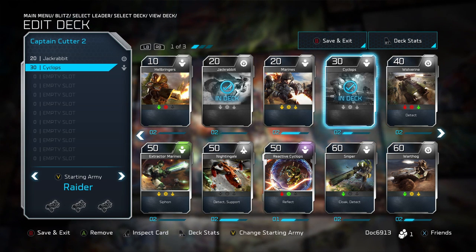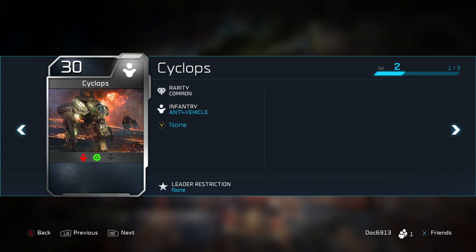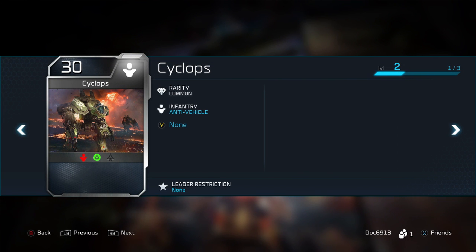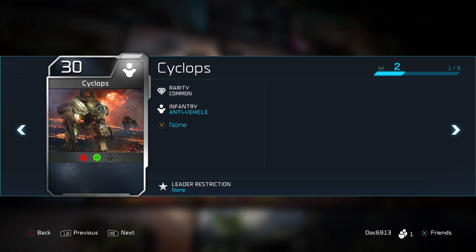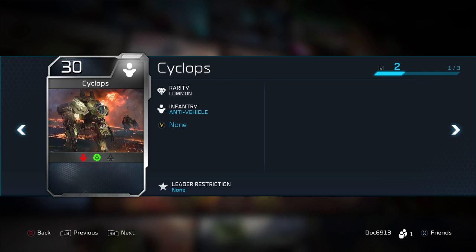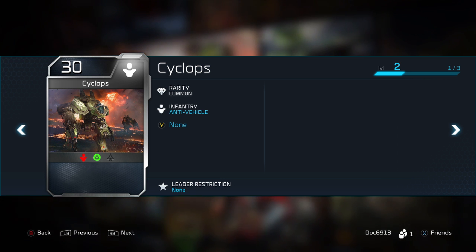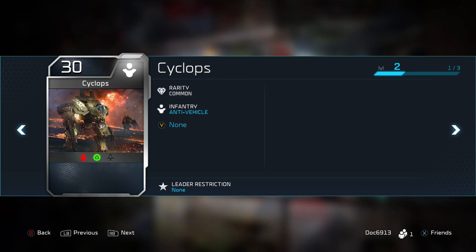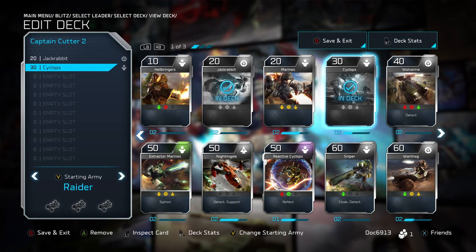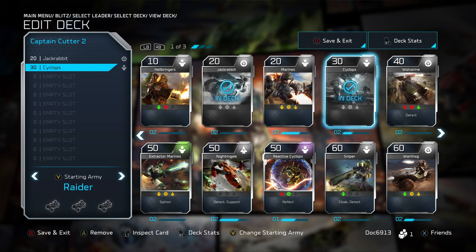You want to have your vehicle killer. For the UNSC, that's the Cyclops. If you're unfamiliar, it's a rock-paper-scissors type setup. Red means the unit can attack but it's very bad at it. Green means it has the best fighting chance against that unit. Grayed out, like air units for the Cyclops, means it can't target them. Yellow means it's neutral. Either the Hunters or the Cyclops — I absolutely recommend having one to take down vehicles.